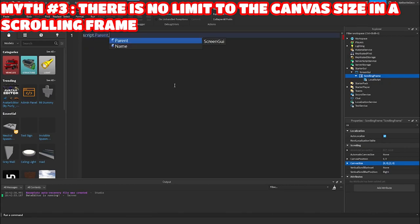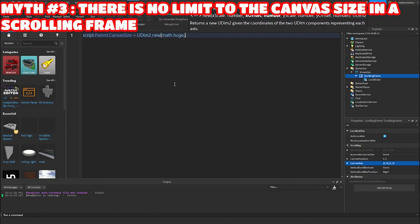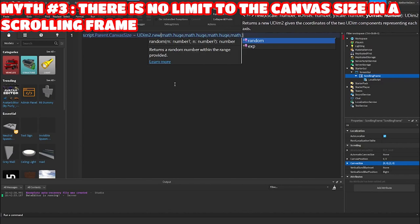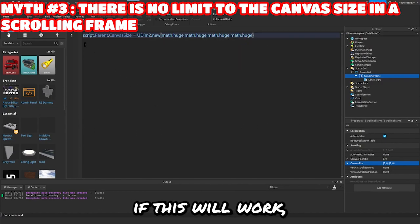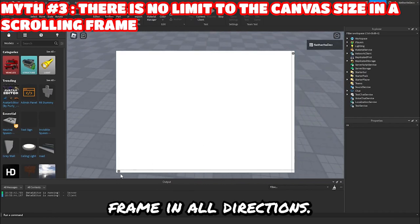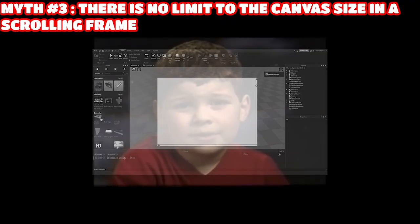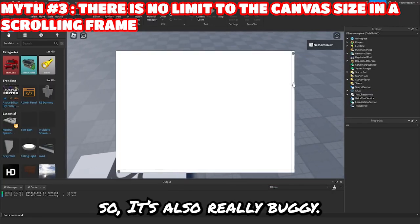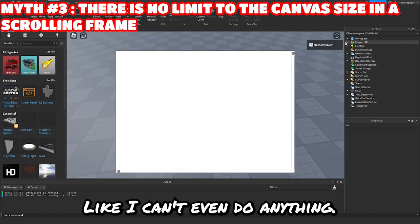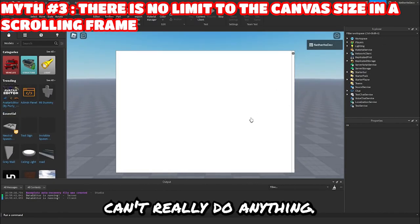So we can do script.parent.CanvasSize equals UDim2.new with math.huge, math.huge, math.huge, math.huge. I'm not even sure if this will work, but let's go ahead and play it. And we have an infinite scrolling frame in all directions — how would you even scroll through this? It's so much. It's also really buggy, you can't even do anything. I made it a one-directional infinite scrolling frame and you still can't really do anything.